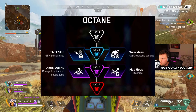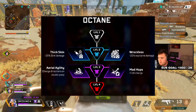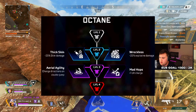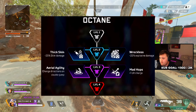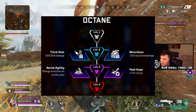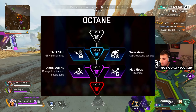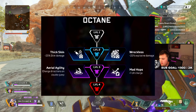Moving on to level 3 shield perks — the first option is Aerial Agility, which gives Octane the ability to change directions on double jump. For me this is huge as a controller player who has always wanted to tap strafe. Even though tap strafing is possible on controller with practice, this makes things that bit easier, provided you've just taken your jump pad. It's great for rounding corners quickly, catching enemies off guard, getting into or out of fights, and being more unpredictable in the air.